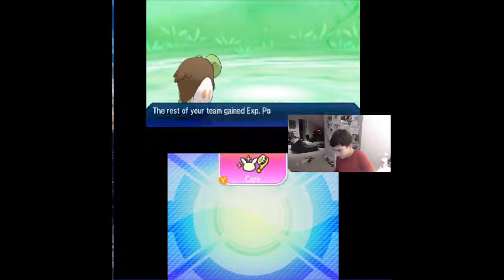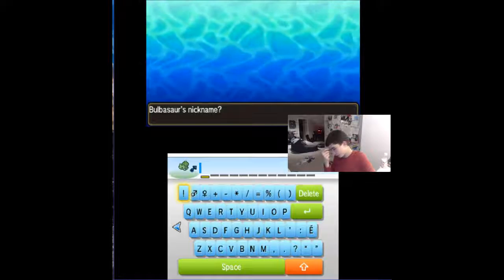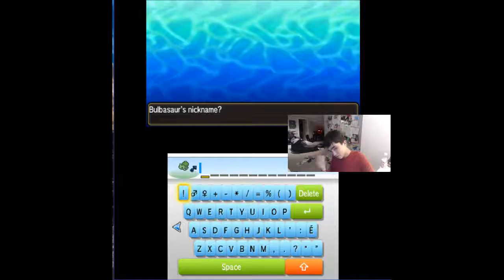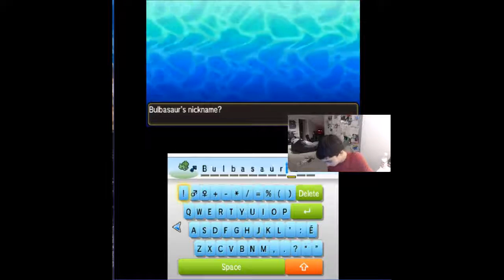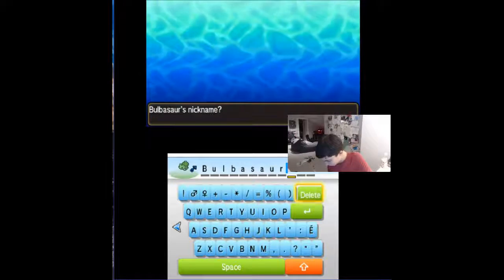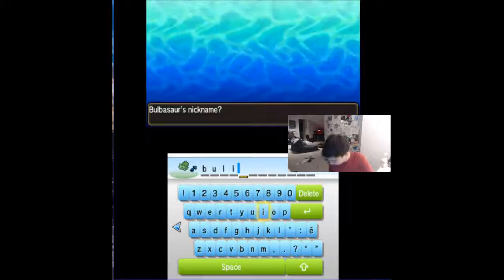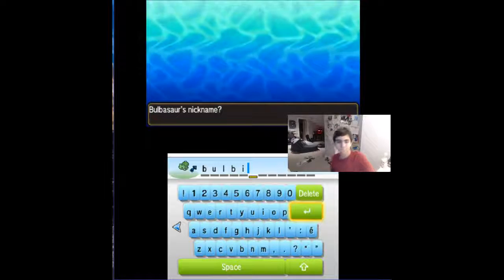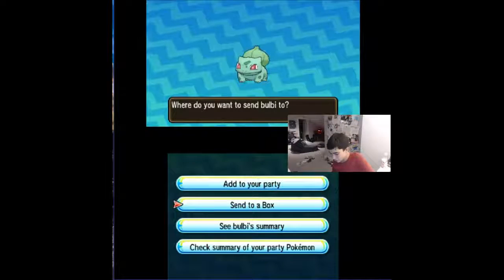Bulbasaur's caught baby! And on Sunday's livestream I'm going to get a Squirtle too, so that's going to be cool. And tomorrow I'll grab a Charmander off-cam. You can just click the Pokemon and then it names it what the Pokemon's called. Bulby — I'm bad at nicknames, but Bulby, it even sounds cool. I'll use the Kyogre look ball that we used to get this Bulbasaur. In a little bit when we do the Wonder Trade of the Yungoos.